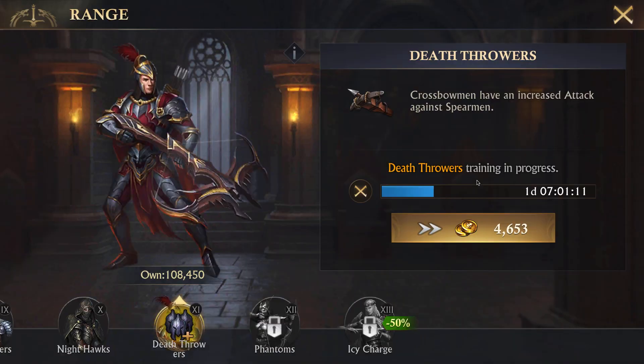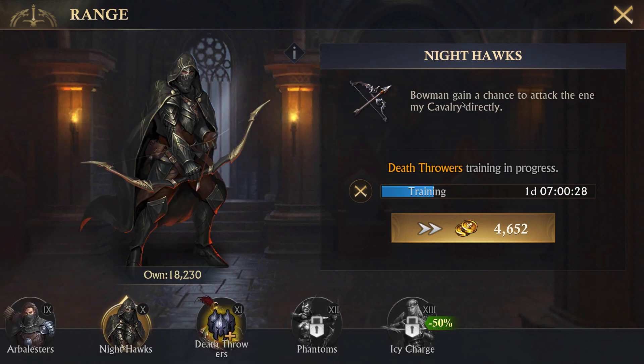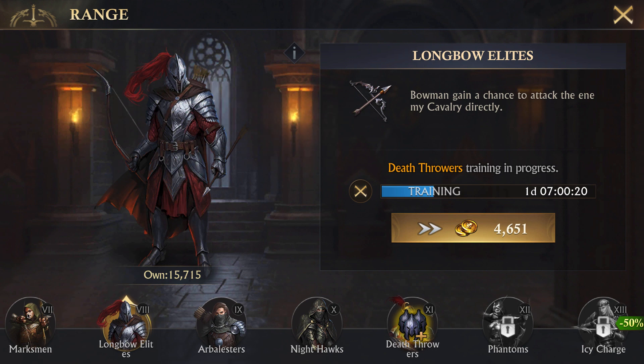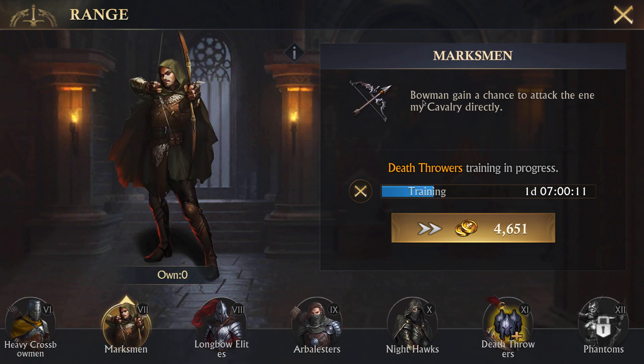Bowmen are your glass cannons — they sit at the very back, raining down damage on your opponents. Their main job is just to shoot. They're not going to defend at all and won't stay alive long on their own. Tier 11 bowmen have increased attack against infantry, tier 10 has bonus attack against cavalry, tier 9 increased attack against infantry, tier 8 and 7 against cavalry.